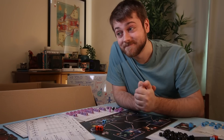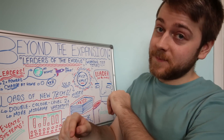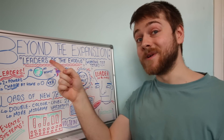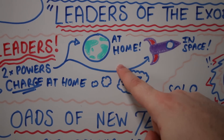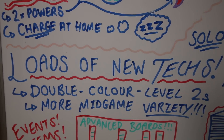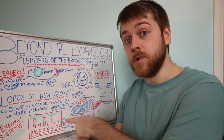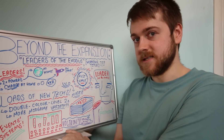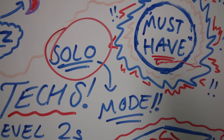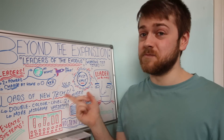And that is just pretty neat. It is my pleasure to tell you people at home about Beyond the Expansion. Beyond the Sun is getting an expansion called Leaders of the Exodus, and it adds leaders with two powers each — you can use them in space, you can use them at home, or you can charge them up at home by giving them a little rest. It's also going to add a bunch of new techs, some new double-colour level twos for more mid-game variety, and replacements for some existing techs, as well as new events and new systems. One of these is codenamed Voltron — our contact at Rio Grande insists I should be able to guess what that does; I don't know. The expansion will be entirely modular and fit in the base game box, as well as having a much-requested solo mode. It's a must-have, says Rio Grande Games — and I'm inclined to believe them, because I like this game and I'm a sucker for expansions.